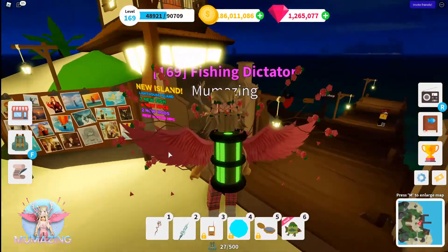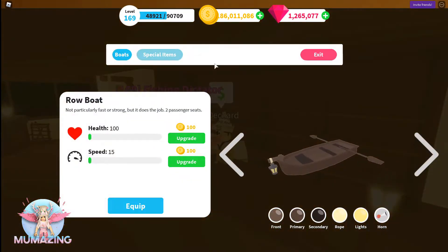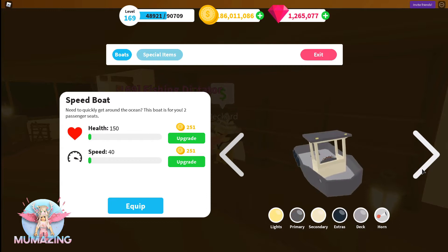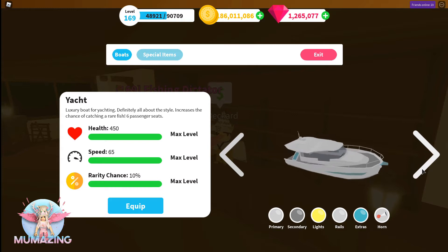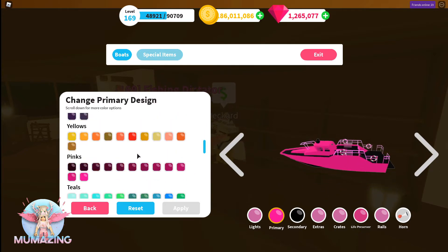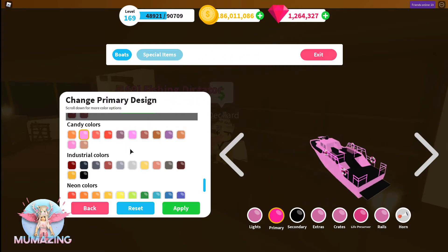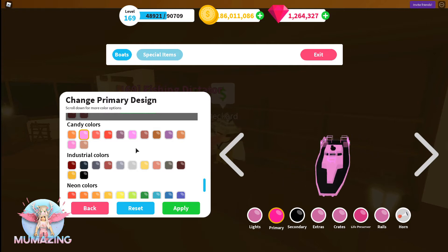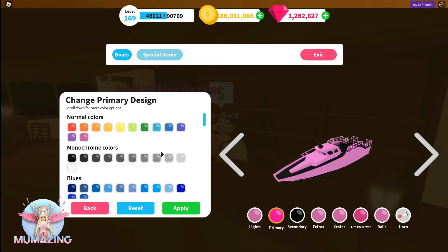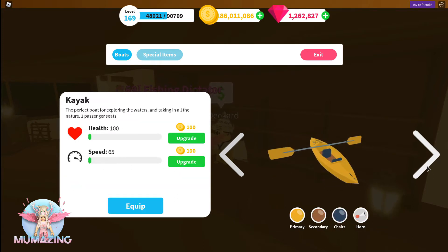Let's head down to the boat shop. Hello - let's check out your boats. Special items: I already have the boat orb. Looking at boats: the row boat, little speed boat, fishing boat, speed boat two, and the yacht - I already have those. My armored boat is in my colors but a little strong on the primary. Let's go with candy colors - yeah, that looks better. I loved the industrial colors I had before. We'll unlock all the colors too.